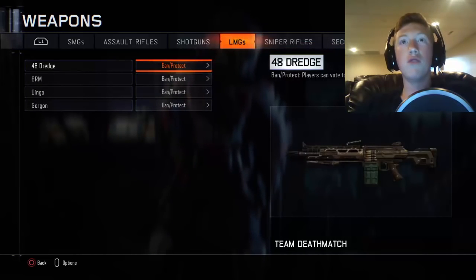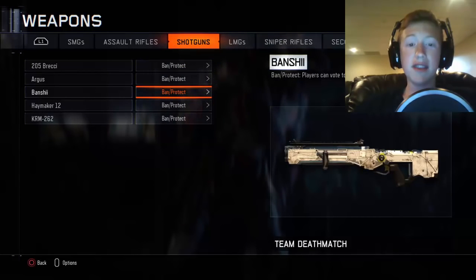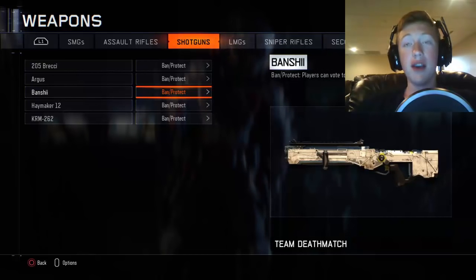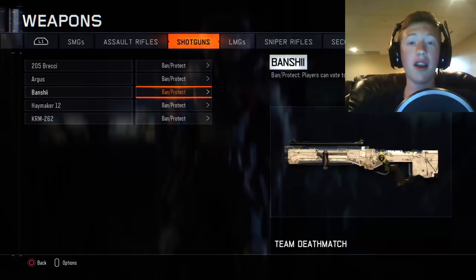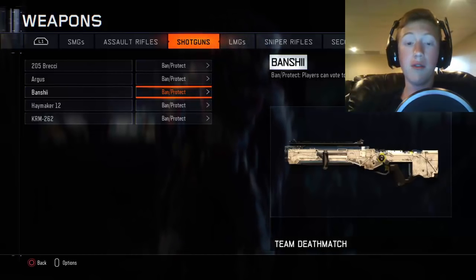Then there's the brand new shotgun called the Banshee — this is also an energy weapon and it looks freaking awesome. I really want this one. I don't know if I want it more than the FFAR, because I still haven't gotten the FFAR, but this is a really cool weapon.